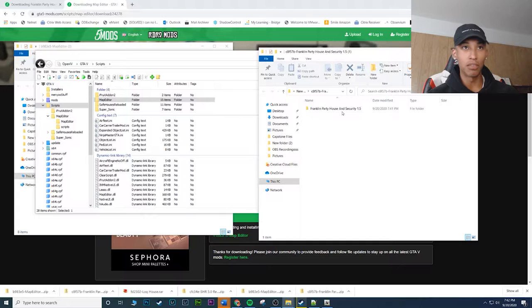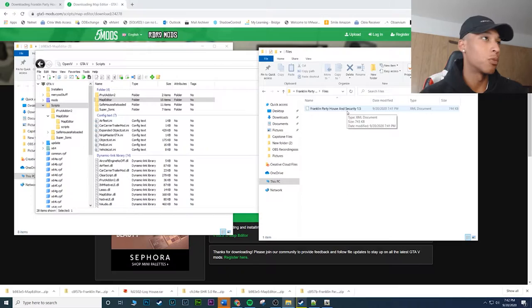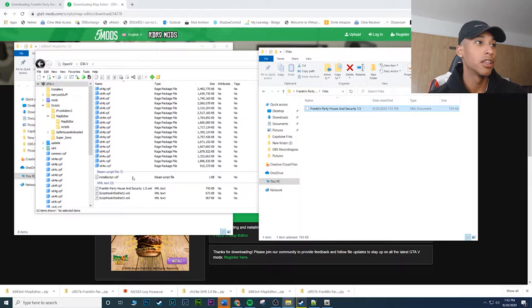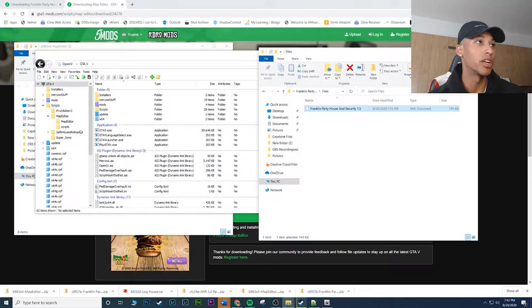That's done. Now I've got one more step, which is actually installing the Franklin party house. Go back, double-click on the main folder, go to files, and you'll find this file right here. This is where I had trouble — I didn't see the instructions on where to actually drop this file. Pretty much where you're going to drop it is in the main directory of GTA 5. You can see I have it here — drop it in, and that's pretty much it. Drop the Franklin party house inside the main GTA 5 directory, at the very root.